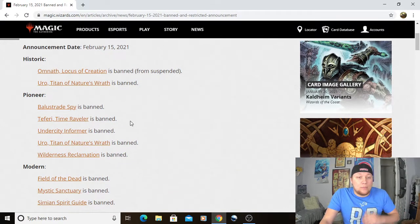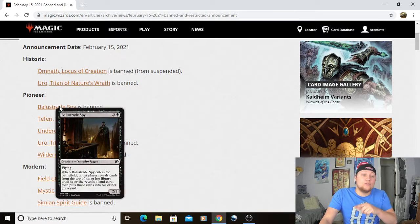So Pioneer — we've got Balustrade Spy. For those who don't know what it does: it's a 2/3 Flying for four mana. It enters, targets a player, reveals cards from the top of their library until they reveal a land, and they put the rest in their graveyard. Basically, what this does is enable a very easy combo where you mill your entire library and then win the game. Pioneer Dredge plays Prized Amalgam, Narcomoeba — basically, it's Pioneer Dredge.